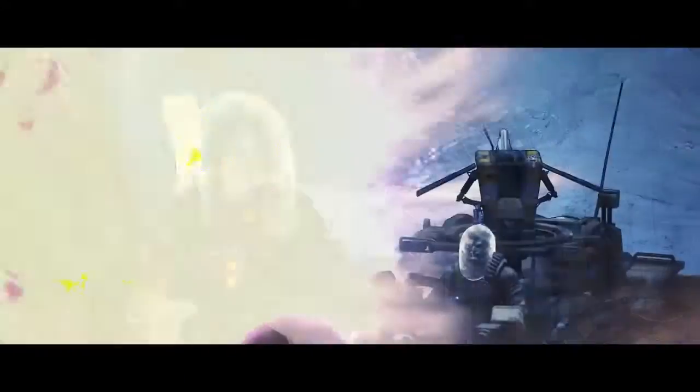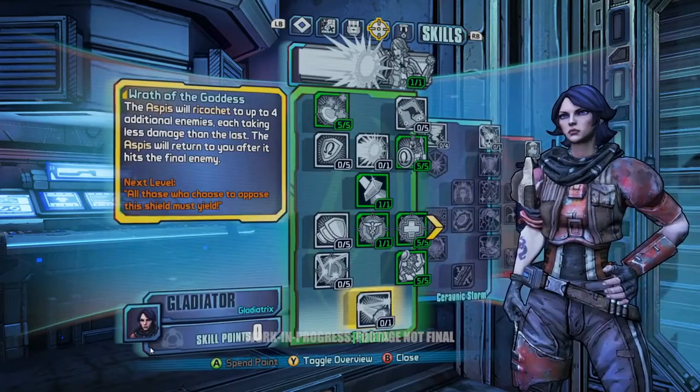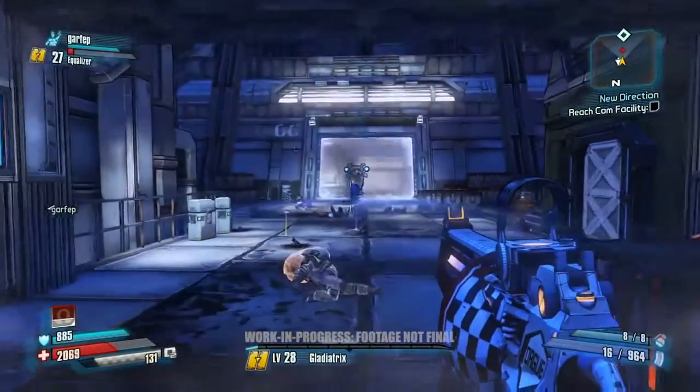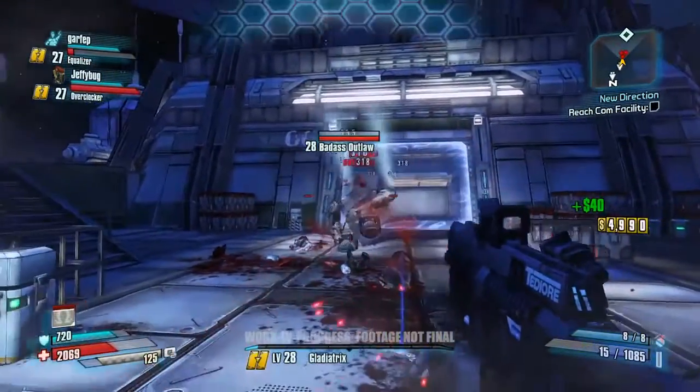The shield can also ricochet from enemy to enemy when thrown, but the Wrath of the Goddess skill has to be unlocked, which is the final stage of the Phalanx skill tree — the first of three. The second skill tree, Xiphos, focuses more on bulk, concentrating on higher damage and higher health.